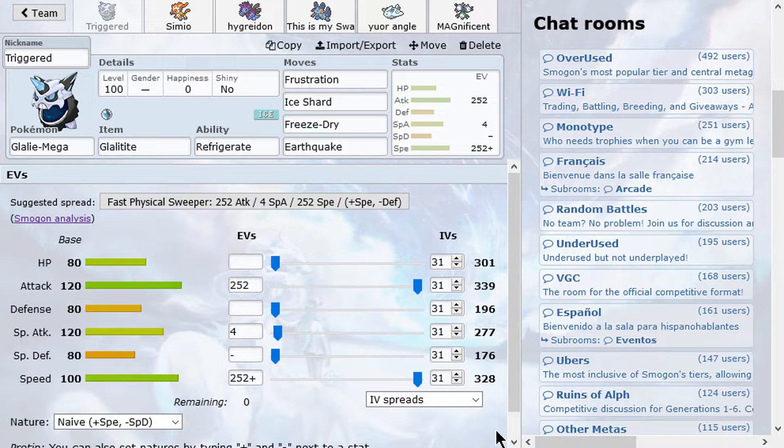The team I came up with has Mega Glalie. The set we're using today is Frustration, Ice Shard for priority, Freeze-Dry, and Earthquake. Freeze-Dry wasn't that strong but it was cool to have because this team had some problems with bulky Water types, and that's not a good thing in UU. Freeze-Dry is a nice tech to have just in case — it also does extra damage to Swampert and Seismitoad, so it's always good to have.